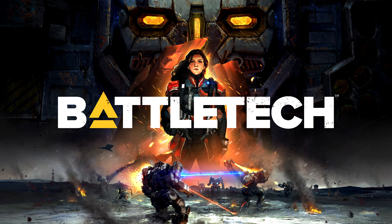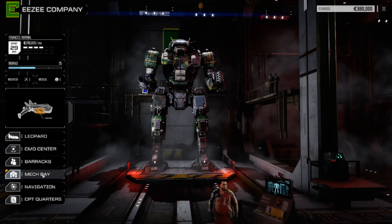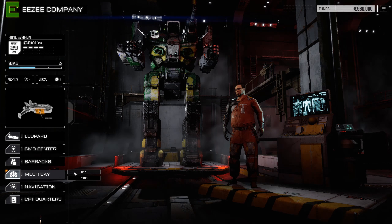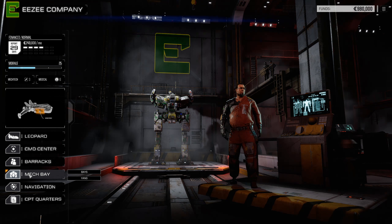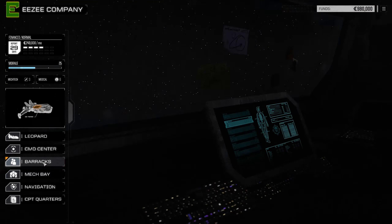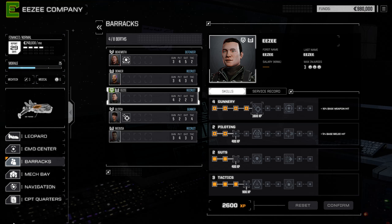When you start your journey as the leader of a mercenary company in Battletech, you will have available to you three medium mechs with a range of short to medium long range weaponry, as well as two light mechs which come equipped with short range weapons only. In the barracks of the Leopard, you will also have in addition to your main character four mech warriors waiting.